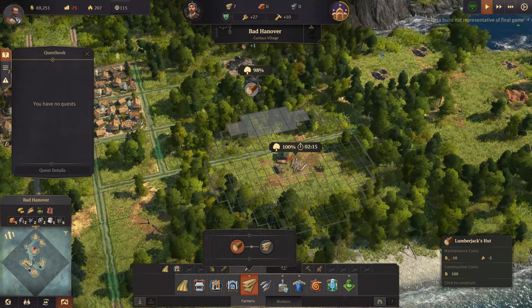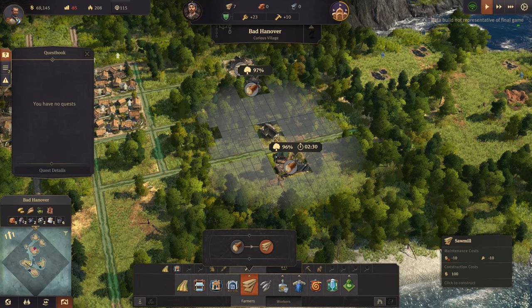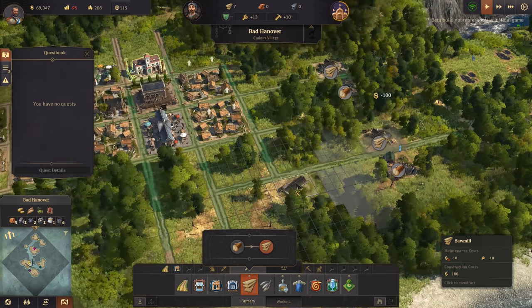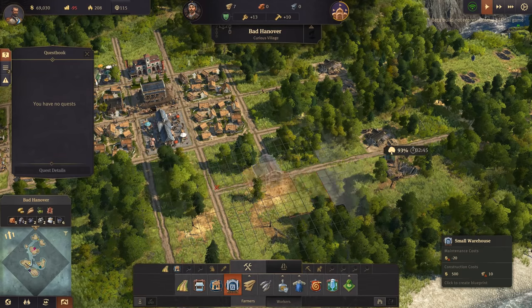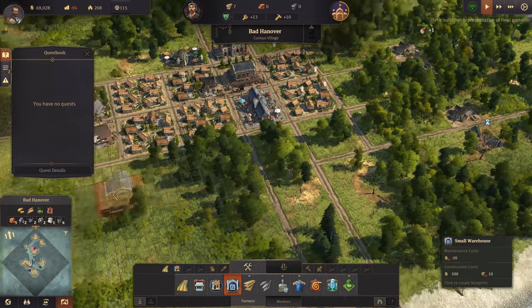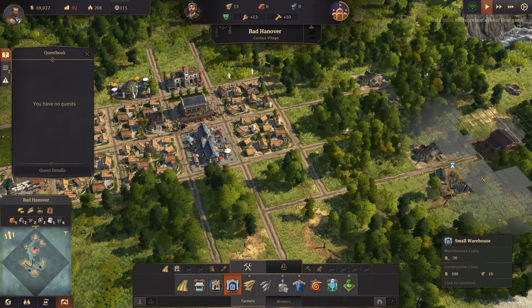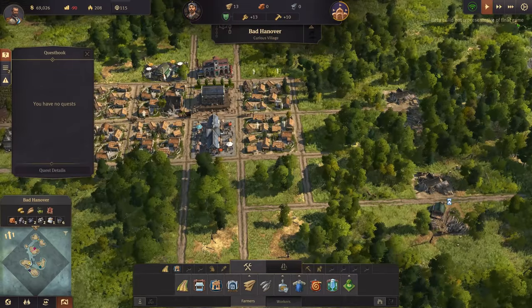Let's pop another lumberjack there, and we'll do a lumberyard there as well. I don't know if they can reach the storehouse - I guess it'll tell us if there's not one in range.